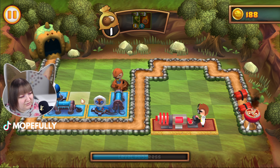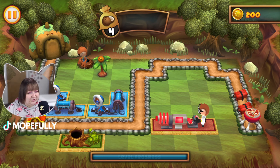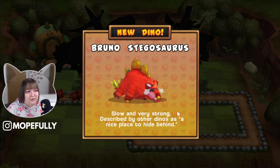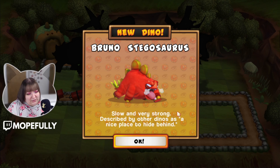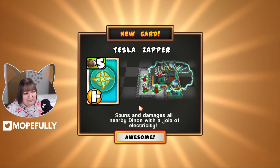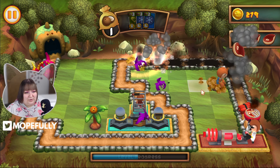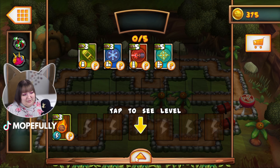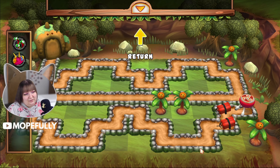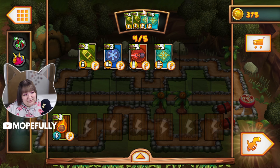It still costs coconuts to use a power-up — but the stage ended before I could try it. New dinosaur alert: Bruno the stegosaurus, slow and very strong, described by other dinos as a nice place to hide. Oh boy. The tesla zapper stuns and damages all nearby dinos with a jolt of electricity — that's kind of cute. There's not really a good place to set a laser on this course shape, so I might use that tesla coil instead.